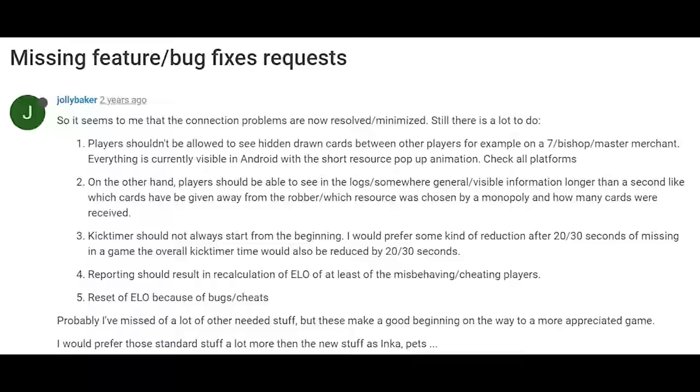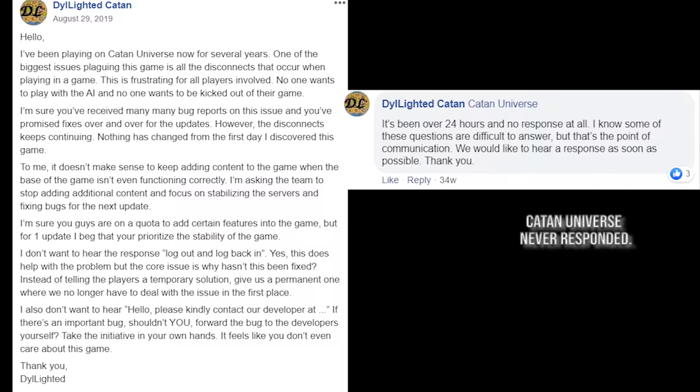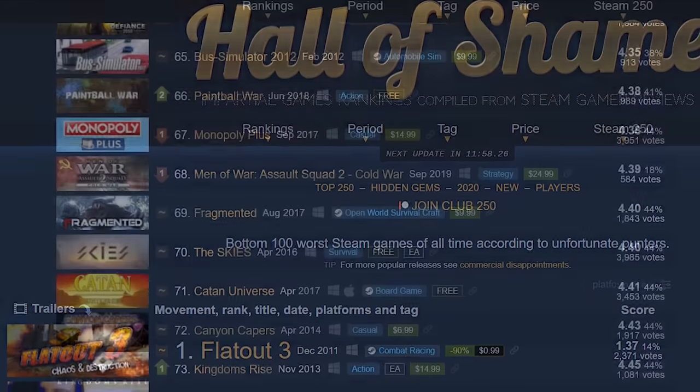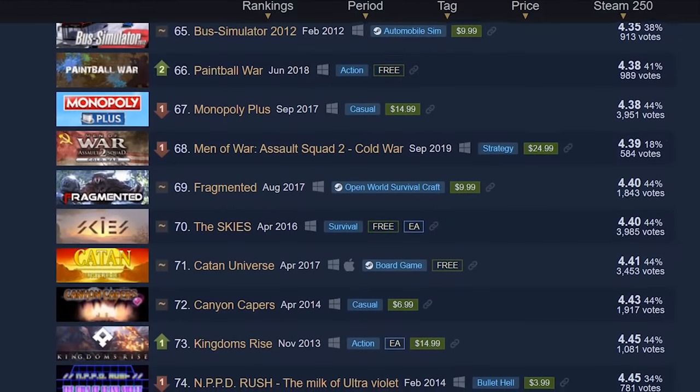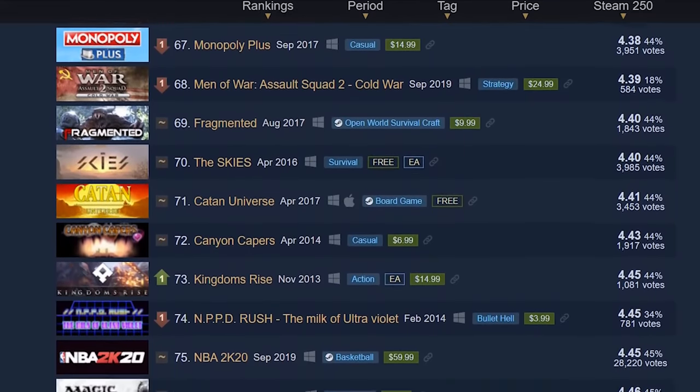Nothing the community wanted was being fixed. Here is the state of Catan Universe now. They are currently officially ranked as the 71st worst game on Steam, which puts Catan Universe at the bottom 0.3% of all Steam games.